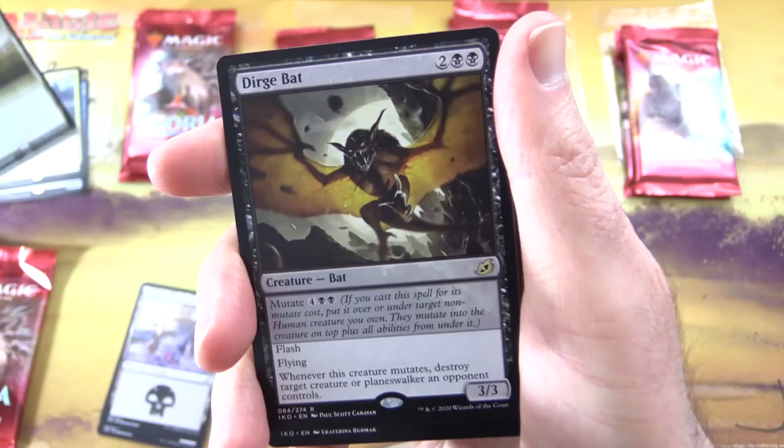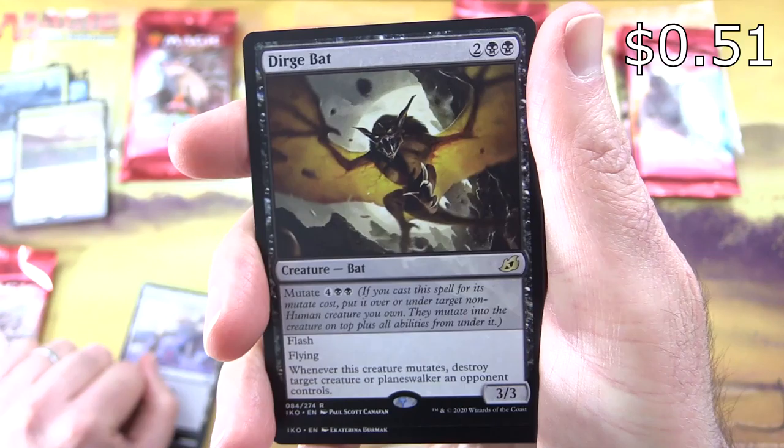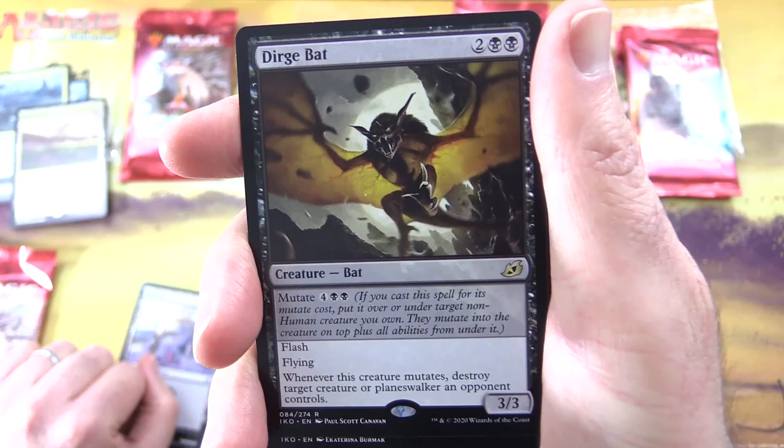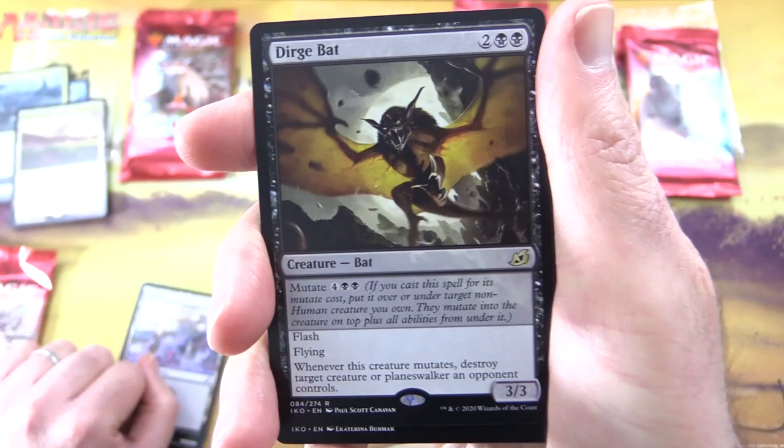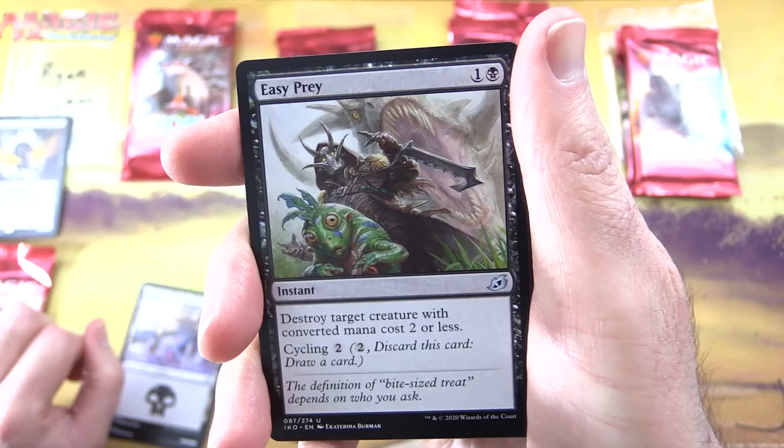We've got a Human Soldier, a Swamp... and a foil rare! Savai Triome — one of the fancy lands in the set. You can tap it for red, white, or black. It enters tapped and you can cycle it for three. Very nice. And the second rare here is Dirge Bat — Creature Bat, three-three for four.